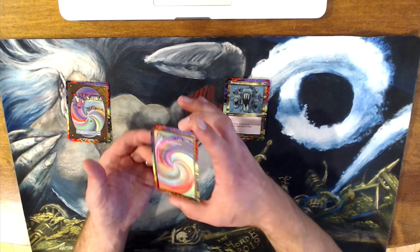Next up is a checklist — the uncommons, part two. That's a big list there. If you wanted to get the complete set or find all these cards, this is going to tell you what else is out there and what to go look for.